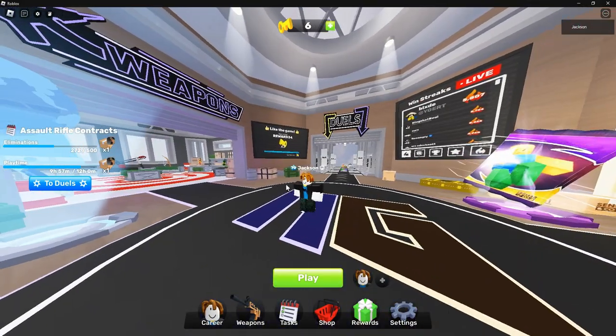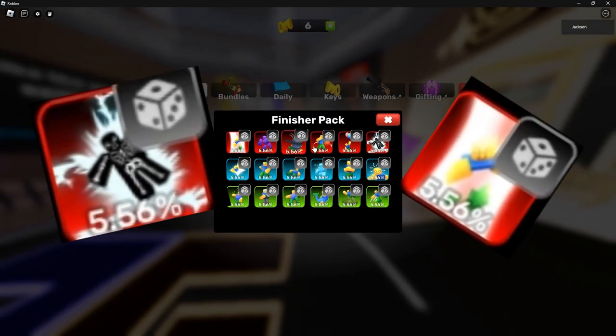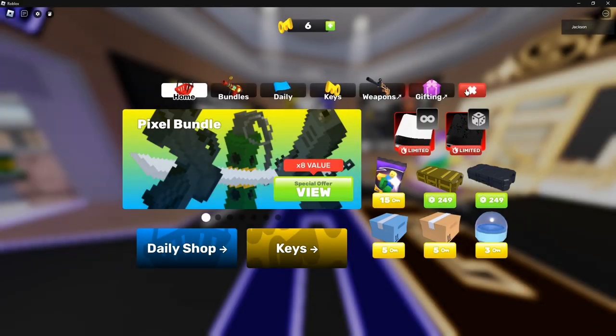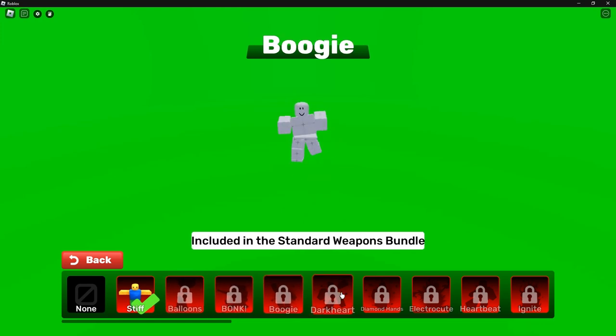So the first thing that we got, kind of like the focus of the update I guess, are these new finishers — a bunch of finishers and stuff. If you go into your weapons, there's a new finishers section, and there are a bunch here.